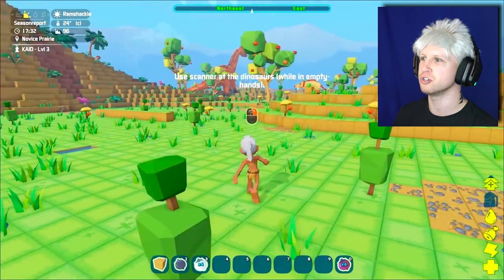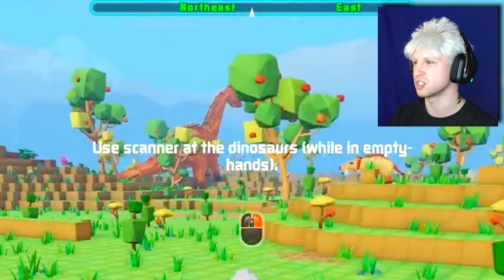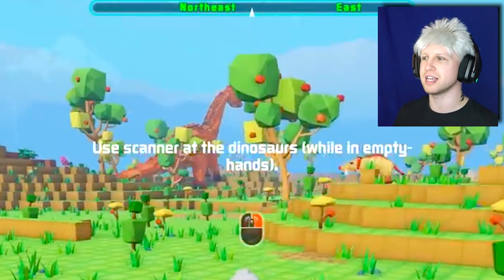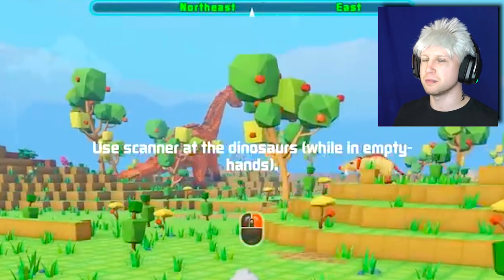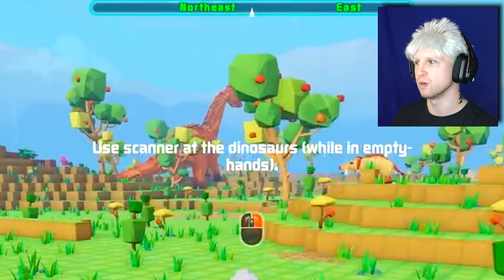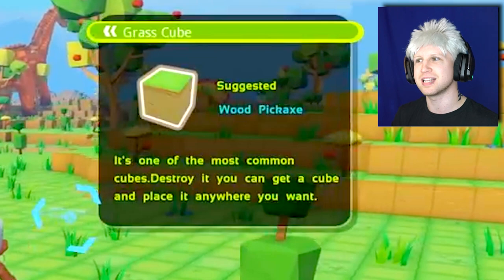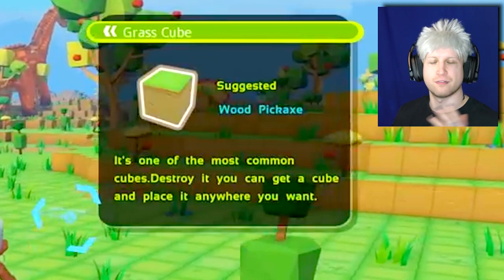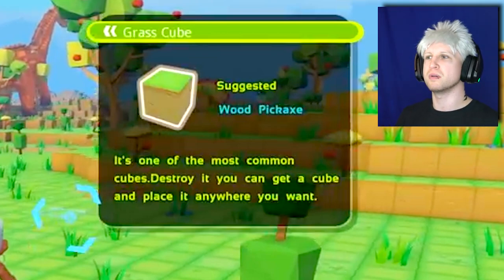So for starters, we have the character dropping in by parachute, and then we get to see very briefly — for a split second right at the beginning — that you can use the scanner at dinosaurs while in empty hands. I don't know what that means necessarily. Maybe a scanner is going to be part of the skill tree, part of your character's level, or quite simply, holding right-click will operate as a scanner, very similar to how a spyglass works in Ark. You can actually scan blocks, and it shows 'grass cube — suggested a wooden pickaxe.'